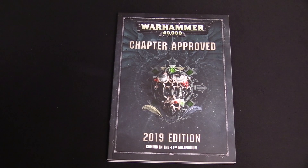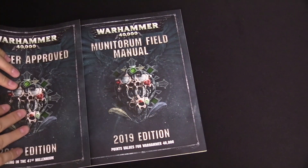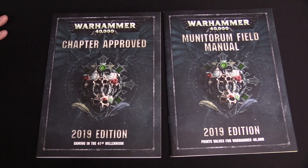Hey everybody, I'm Adam Harry with Larry Bella, we're from Bella Souls. Today we have the new Chapter Approved 2019 edition — and what's this second book here? The Munitorum Field Guide! They did it!